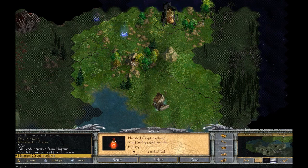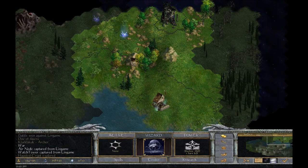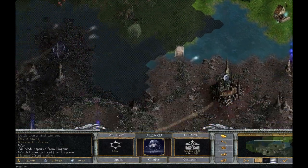Evil Eye — that's a domination item I think. Yes, dominate. This will let me take control of other units that don't have any willpower.